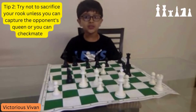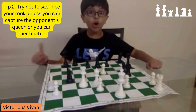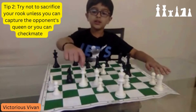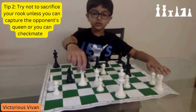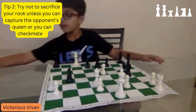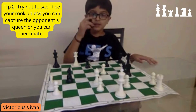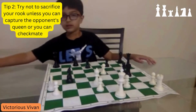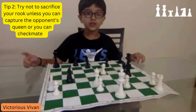Secondly, try not to sacrifice your rook unless you can capture the opponent's queen or you can checkmate. Here is an example — the opponent's queen is taking my rook. They take my rook, but I have protection: my knight can take the queen like this. So here I sacrificed my rook and also took the opponent's queen.